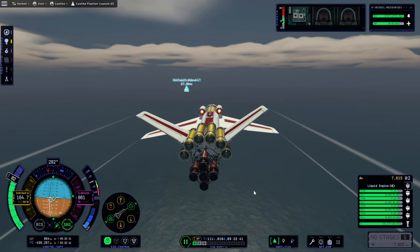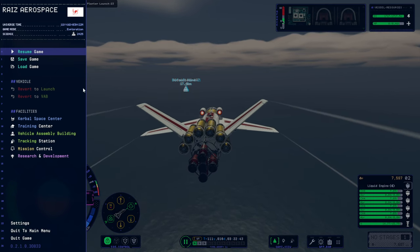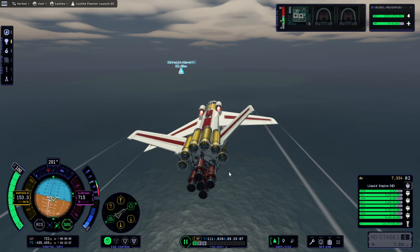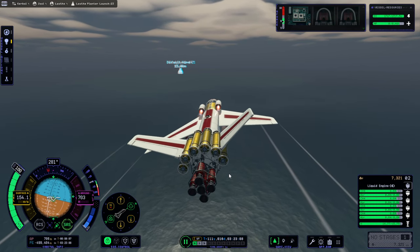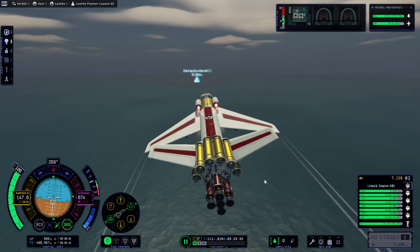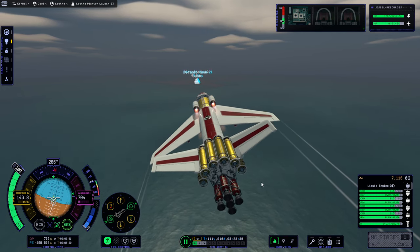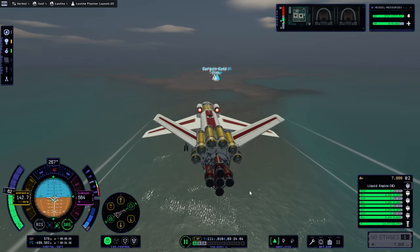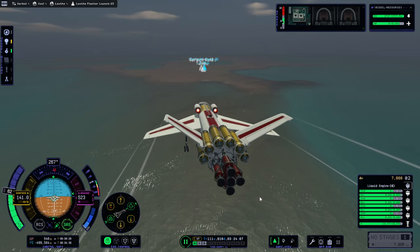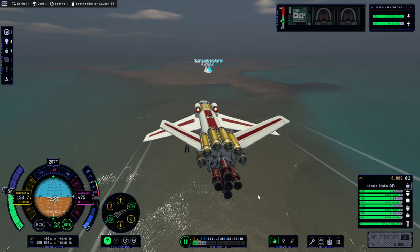I'm adding some pitch trim. I don't even want to do that turn again, so I'm going to save again. I can't see the land right now, so I don't know what the best approach is exactly. Probably I want to be a little bit off to the side so I don't actually run into them. What's the stall speed of this thing around here? It's probably pretty high. What's the safe landing speed?